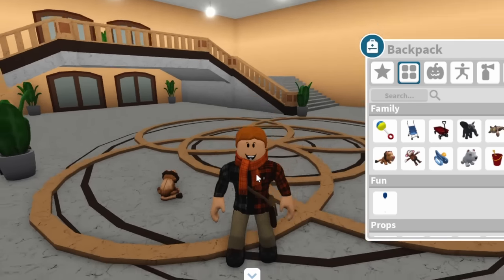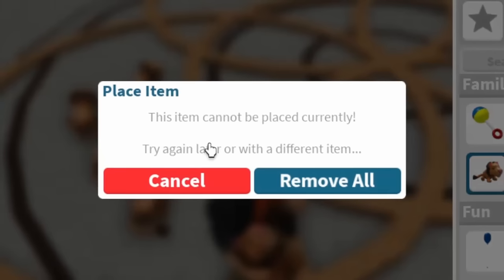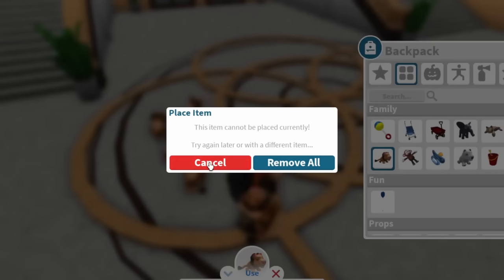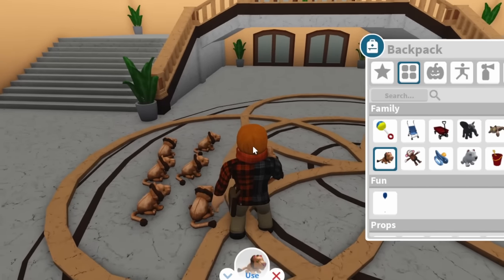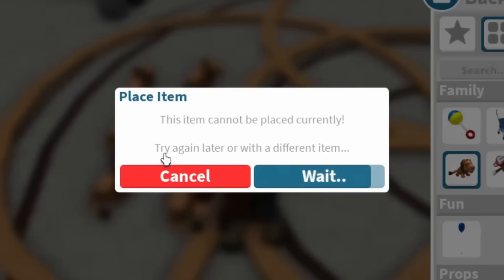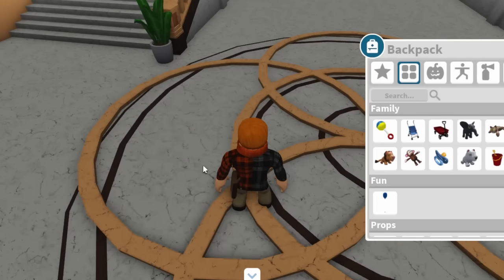There is an item placement limit. If you've already placed three and try to place more, it'll say 'This item cannot be placed currently. Try again later or with a different item,' and give you the option to remove all. So with six lions plus two on the road and one by the Orchard, that's nine total — you can place nine items. If you don't want to wait for them to despawn, you can click your character and press Remove World Objects and they will all disappear.